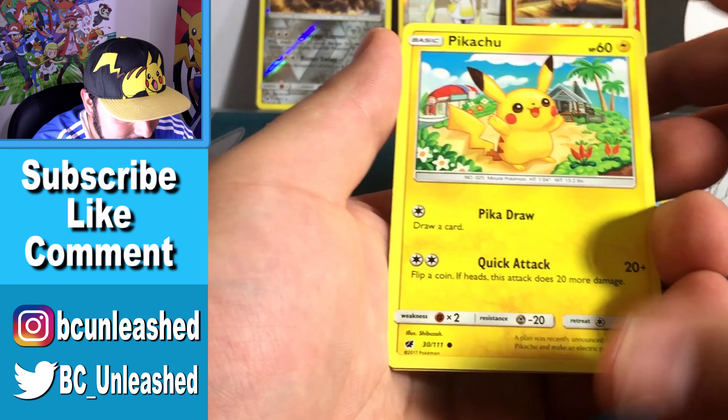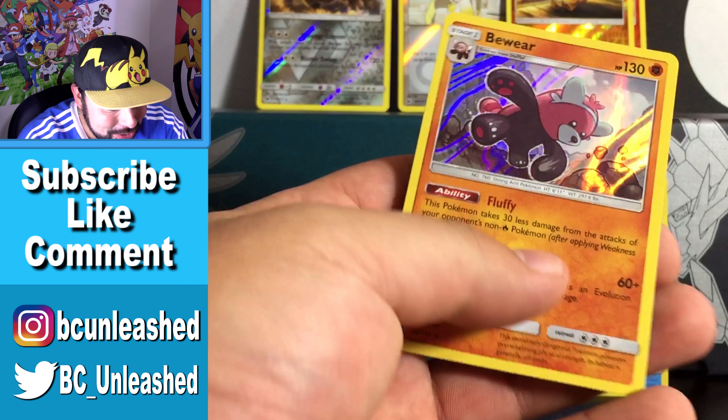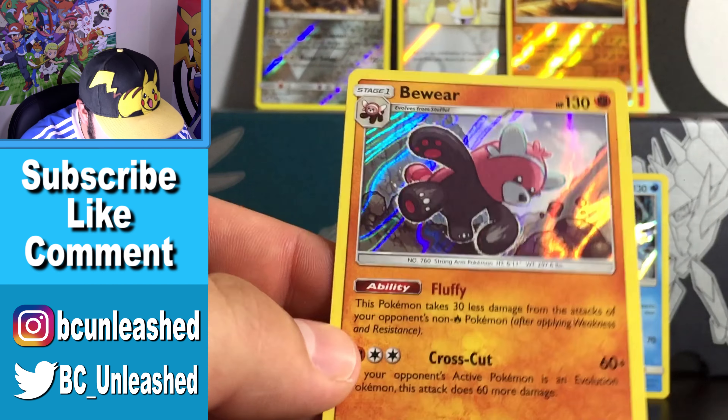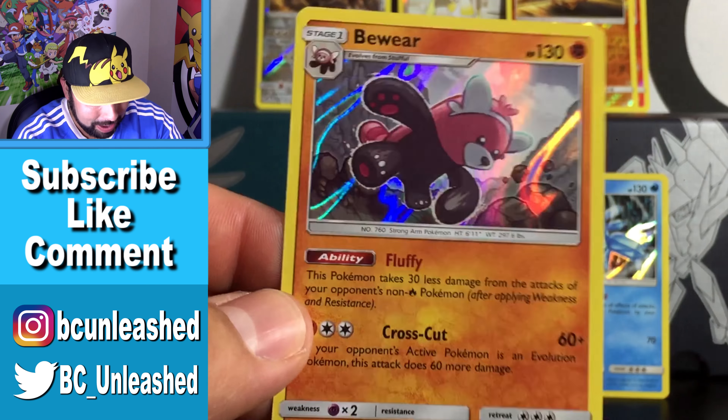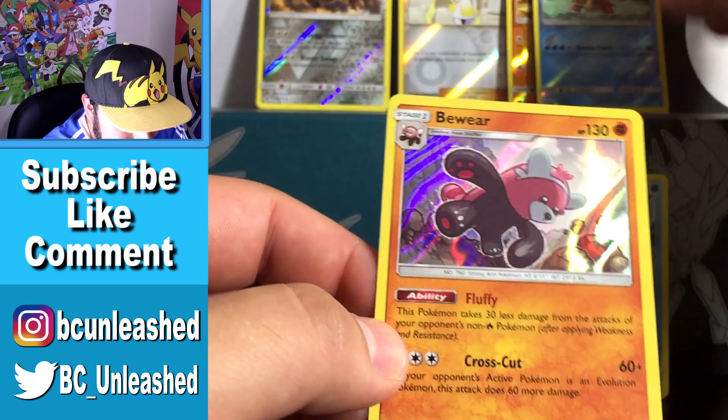A Swablu, a Swablu again, a Jigglypuff gonna put everyone to sleep, a Pikachu looking cute, a Crawdaunt which is another reverse rare — and the final card is a Bewear holo! Check out that card!